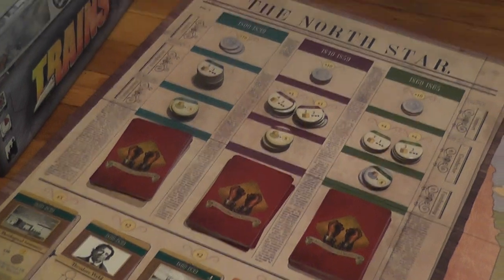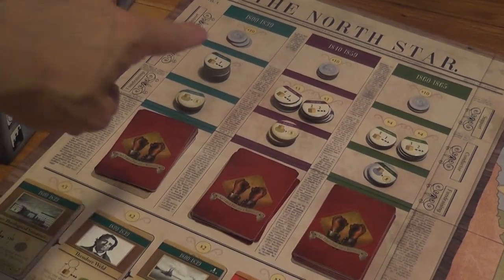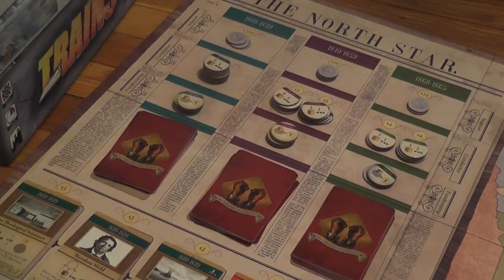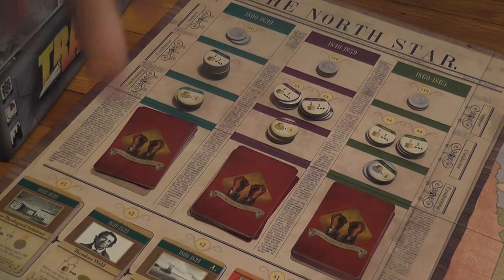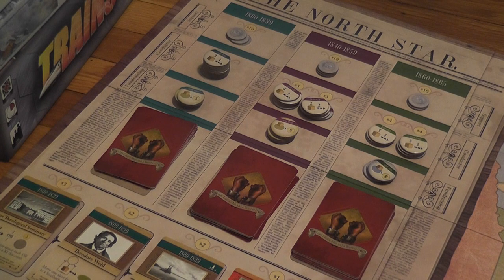There are three decks, each corresponding to a different period. When you purchase all support tokens for one period, you advance to the next, and must again purchase all support tokens to win. So the two victory conditions are: purchasing all support tokens across periods, and freeing a minimum number of slaves during the game.